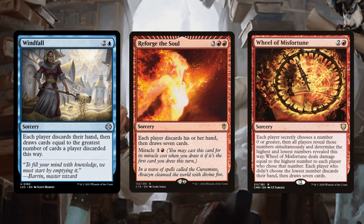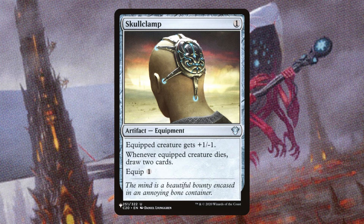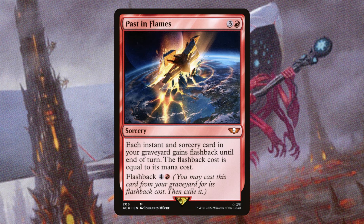Windfall, Reforge the Soul, and Wheel of Misfortune — late game they're going to just refill our entire hand, and in the early game they're going to get those expensive 8-drops out of our hand. Skullclamp is one of the best cards in the deck. All you have to do is spend 1 mana and you're drawing a card off of those goblins. Past in Flames is another super solid card, especially since we have a ton of rituals and we are going to be discarding our giant 8-drops in the early game, so just having access to them in the late game is going to be perfect. This is also another card you can easily discard in the early game to find your very cheap ramp pieces.